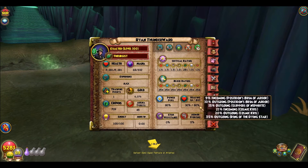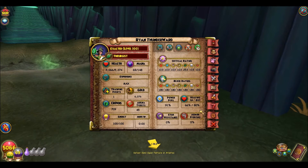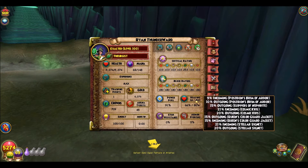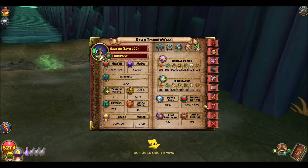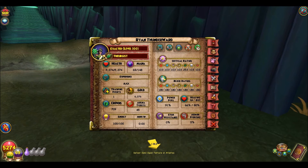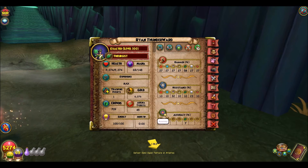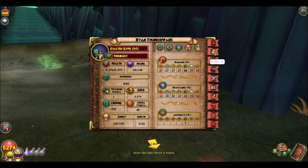Once again, I'm going to let you see this. So as you can see, my outgoing is the same, so it's not really selfish gear - it's more of just sacrificing more stats gear. I have less block, less critical, and all that. More power pips though, so that's good. I put on a different ring and switched out my robe. My resistance goes down, my damage goes up - which doesn't matter because I'm not hitting. Accuracy stays the same.